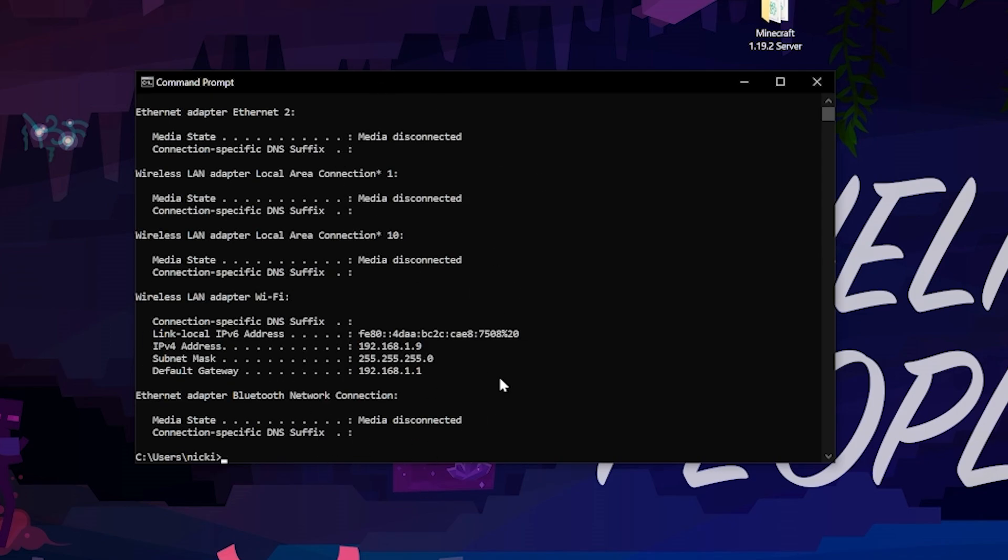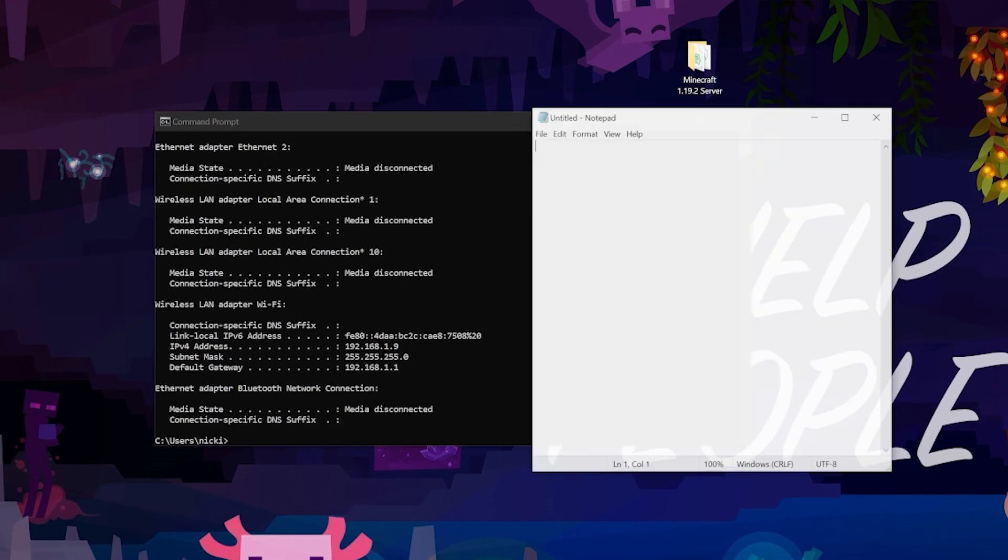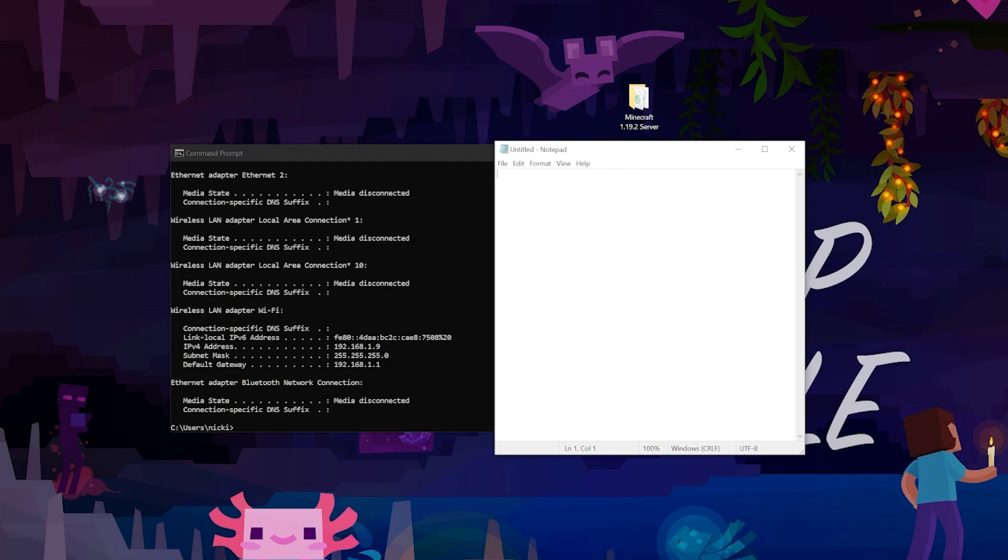It's going to open up a lot of information, but all we need is two numbers. The first is your IPv4 address — mine is 192.168.1.9. The second is your default gateway — mine is 192.168.1.1. Yours might have numbers and letters, but if that's the case there'll be one on the next line that's just numbers — you want the default gateway that's just numbers. Write these down or copy them into Notepad.